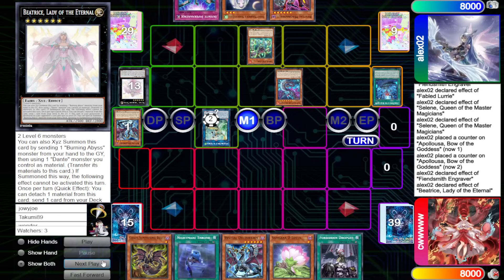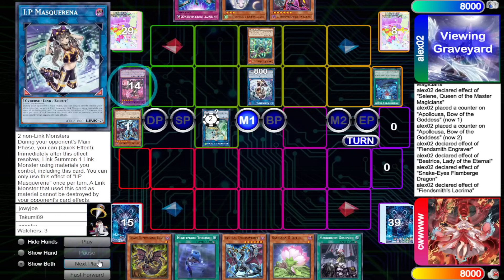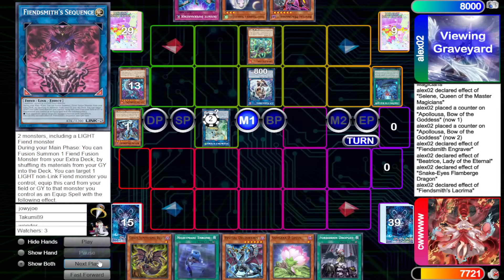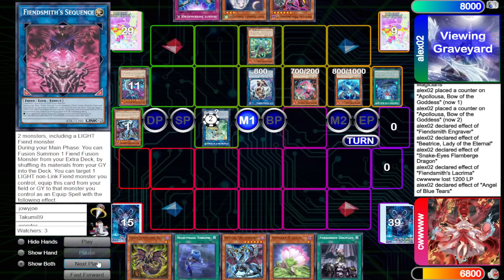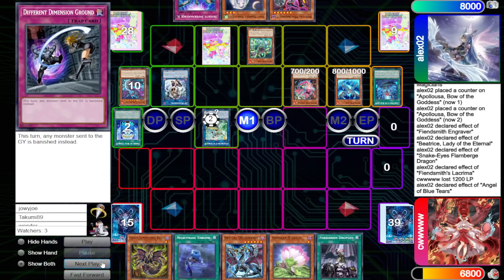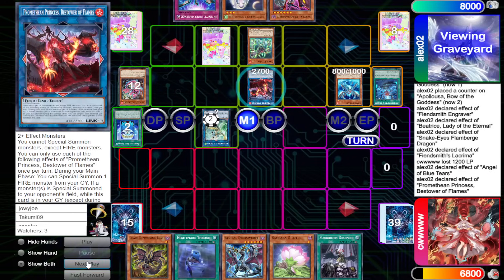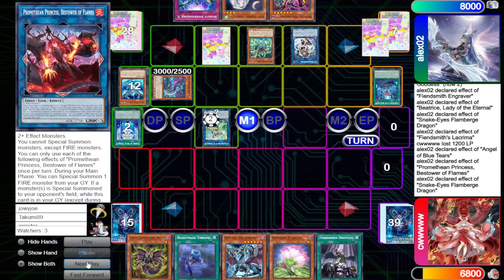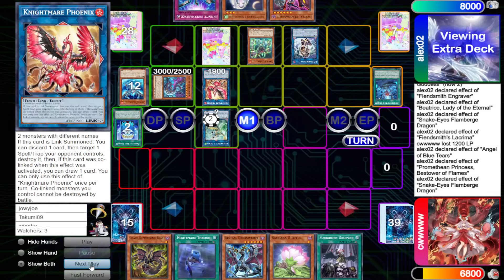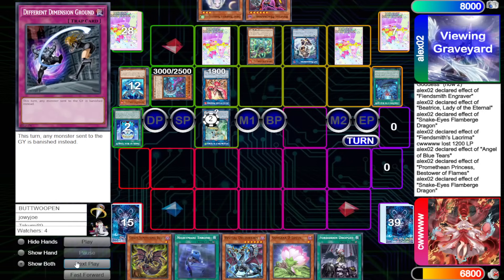Beatrice dumps Angel of Blue Tears, then link off into IP. Get Flame Burge and Lachryma — put back Burn for 12, Flame Burge, summon out Snake Eye Ash plus Poplar. Angel of Blue Tears banish, set DDG — this card's just FTK. Make Promethean Princess, then Promethean Princess summons out Flame Burge, Flame Burge Spell Trabzone IP, make Nightmare Phoenix to protect Appaloosa plus the future SP, then set Imperm.